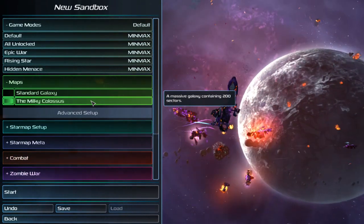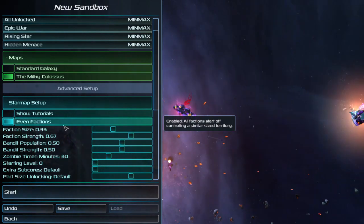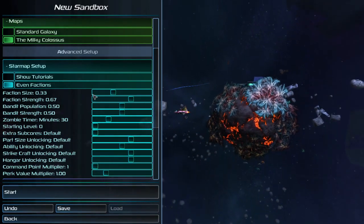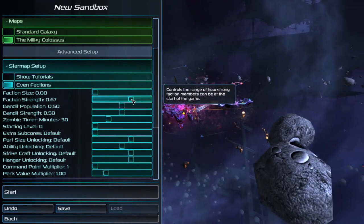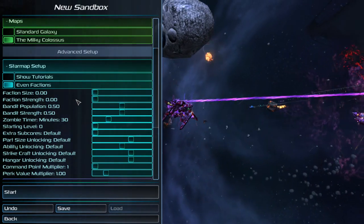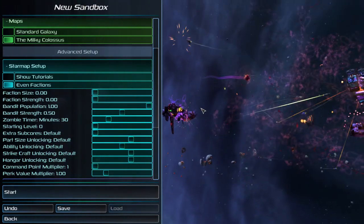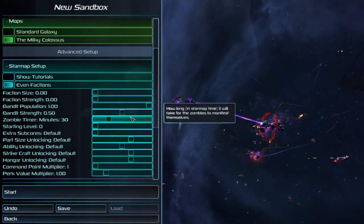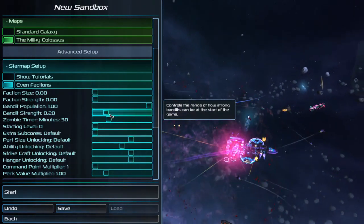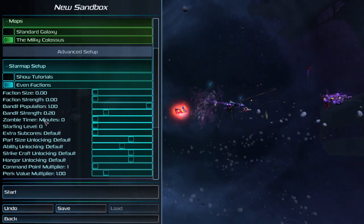Let's move on with the advanced setup. First is the star map setup. Tutorials we've got off. Faction size — let's put that all the way down. Faction strength — again, let's put that all the way down. So factions will be their tiniest and also their weakest. Band of population — we're going to put them all the way up, so there's hives all over the map. Well, it's a 200 sector galaxy, so not all over the map. But we'll put the band at strength. The zombies need something to fight, after all. Now, zombie timer — let's put it all the way to zero.